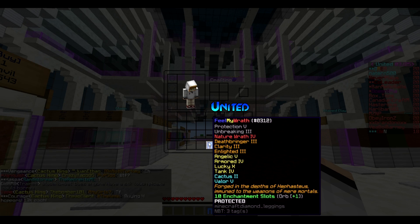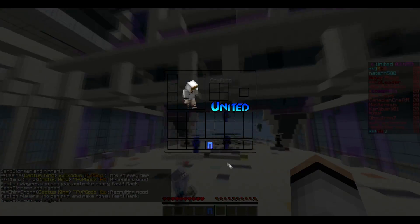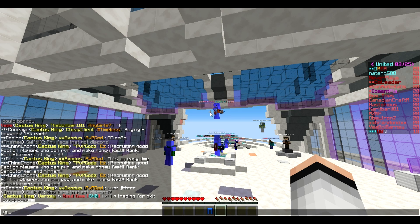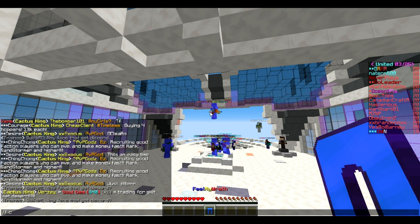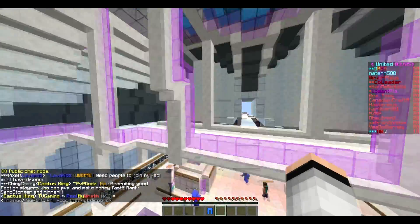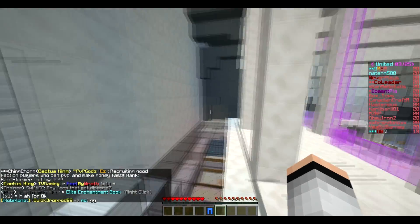I might use another transmog just to get that item name on it again, but I don't really like the item name. Do you guys want me to use another transmog on this to make it a little nicer? I think it looks nice like this, so let's just item it in chat for our first time — there we go. 'Feel My Wrath' — it's pretty much a recreation of my first Nature's leggings from last season.